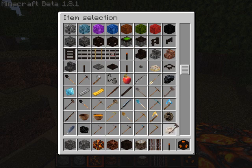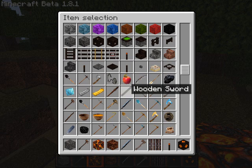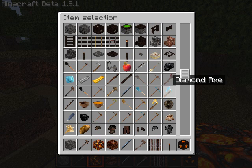The weapons kind of look Silent Hill-like. They're not super detailed yet — he's still working on some of them. The diamond sword is the great knife. The stone sword is a golf club from Silent Hill 4. The wooden axe is the rusty axe from Silent Hill 4.